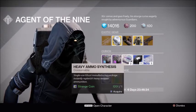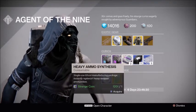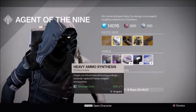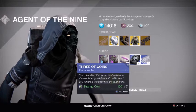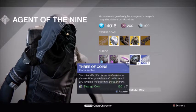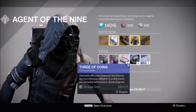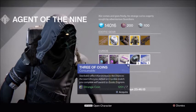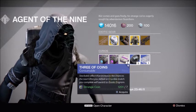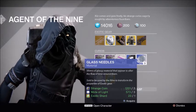Heavy Ammo Synthesis — everybody's favorite, mine included — is one Strange Coin, and you get three of them. Three of Coins is seven Strange Coins, and everybody wants that. It's really, really good, especially for those coming into Destiny as Christmas noobs. Glass Needles are one Exotic Shard, three Motes of Light, and three Strange Coins.